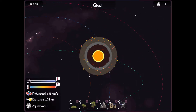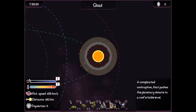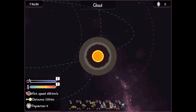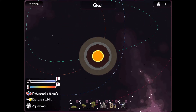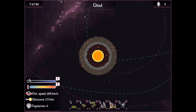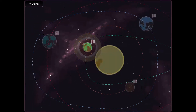It seems like these have different orbits and stuff. This is a very hot planet, so we might need one more machine here to keep things... See how it gets close to the sun and then it starts heating up like that? I guess we need a machine to kind of cool it down.